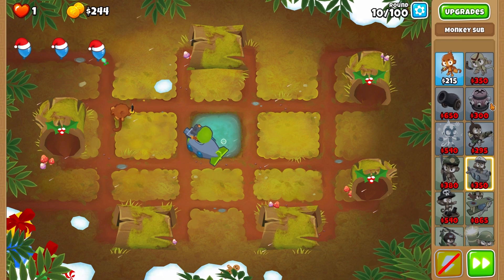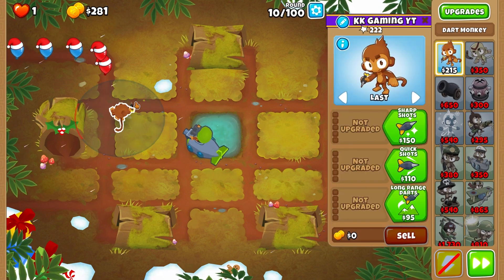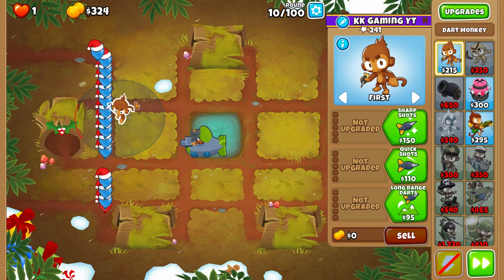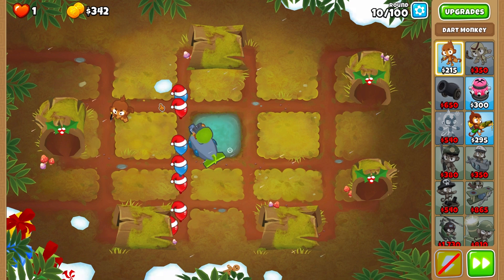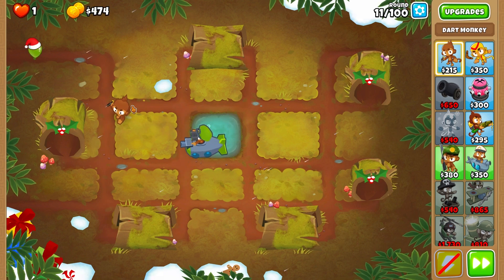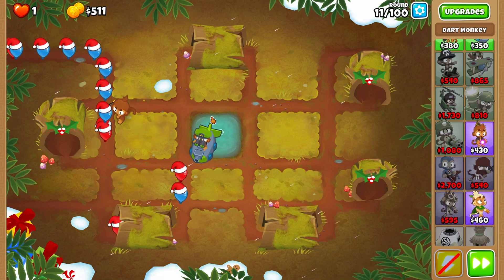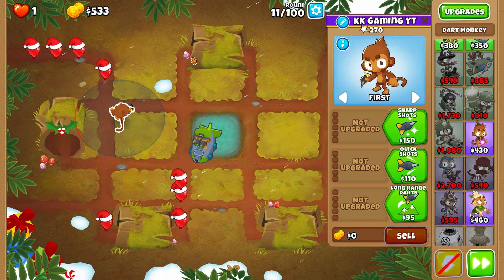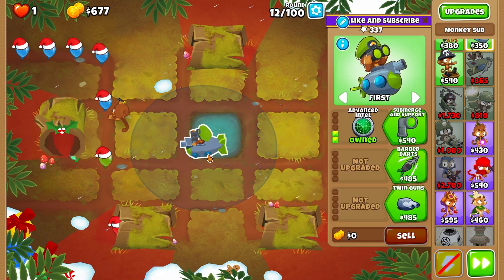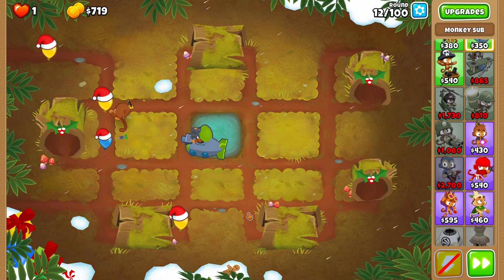Why aren't we using any heroes? Because heroes also steal pops. This dirt monkey will have around two to eight thousand pops at the end. We might move it using the Air Chinook if we can, but every single detail matters in this achievement. You cannot neglect any tower and you have to think through everything in advance.